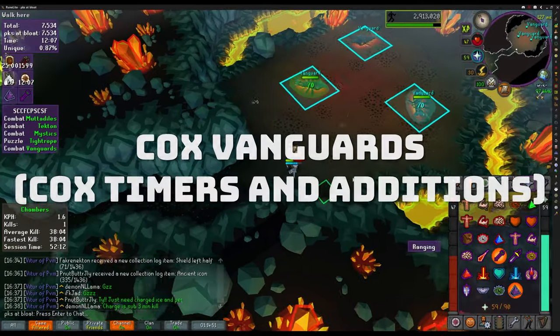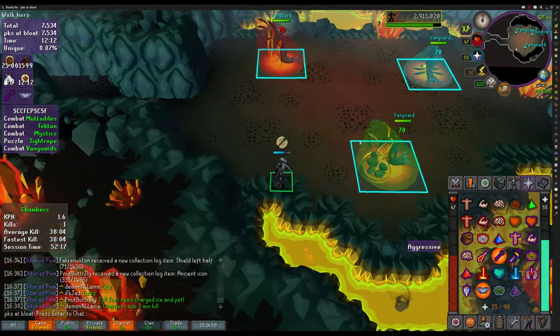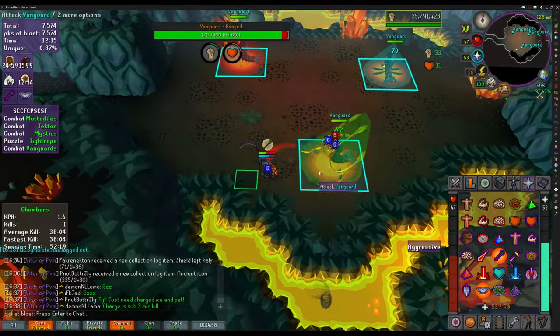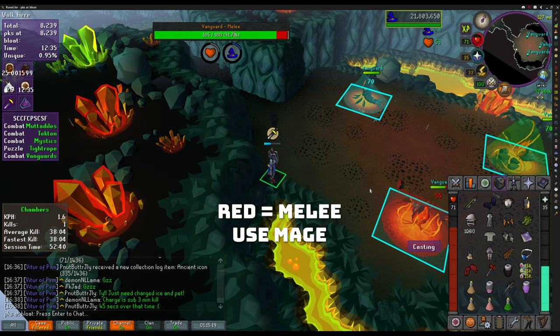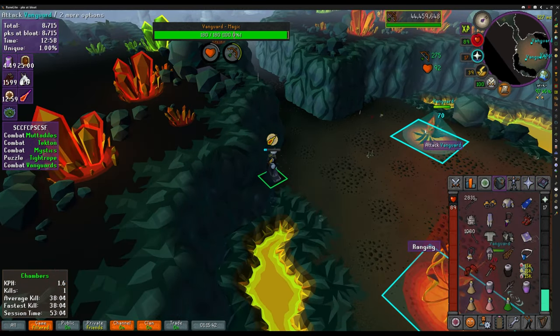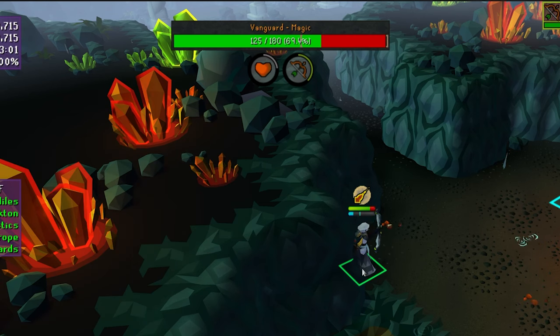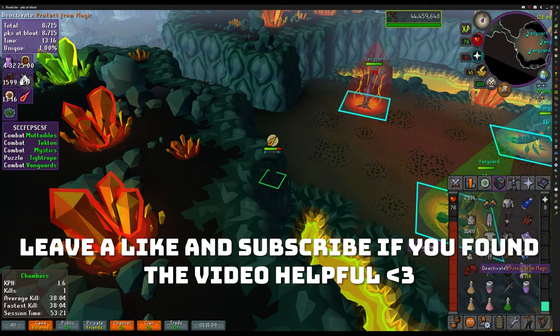The Vanguards plugin is great for differentiating between the vanguards you're fighting. Follow the color coding: green is range so attack it with melee, red is melee so attack it with mage, and blue is mage so attack it with range. The plugin will also highlight in brackets the amount of damage you can deal before they reset on you, making it a must-have plugin for this route.